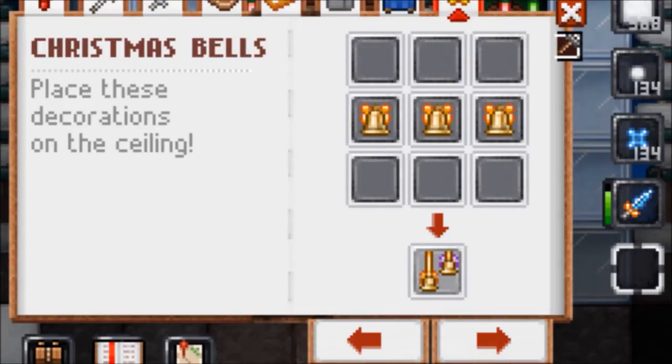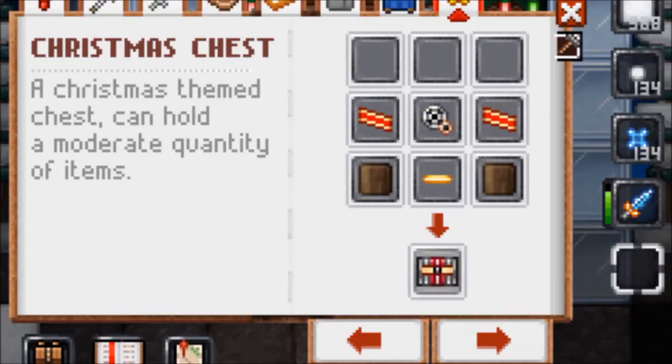Next on the list is Christmas bells. To craft Christmas bells, you need three Christmas bells. Next on the list is Christmas chests. To craft a Christmas chest, you need two wrapping ribbon, a widget, two wood, and a gold bar.